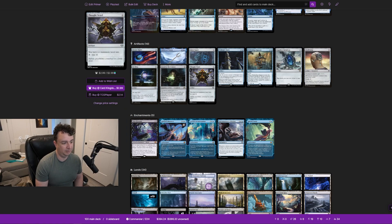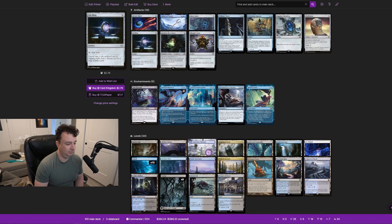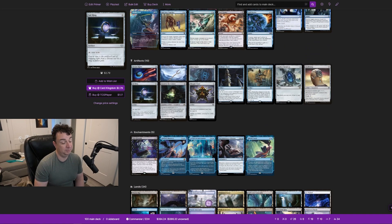We have Arcane Signet, Sol Ring, Thought Vessel, Dimir Signet, Misleading Signpost, and Midnight Clock. We also have Sword of the Animist, which gives the equipped creature +1/+1, and whenever it attacks you may search your library for a basic land and put it onto the battlefield tapped. It's a really important way to get some ramp in here.